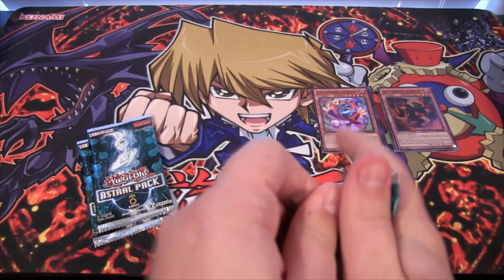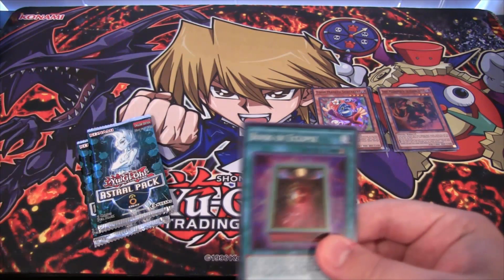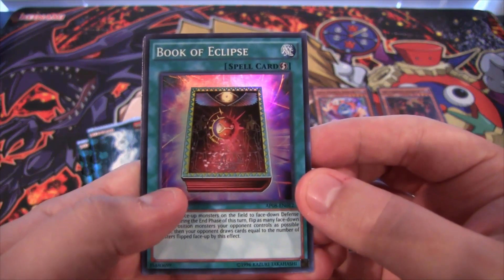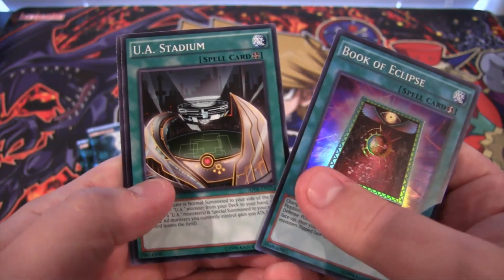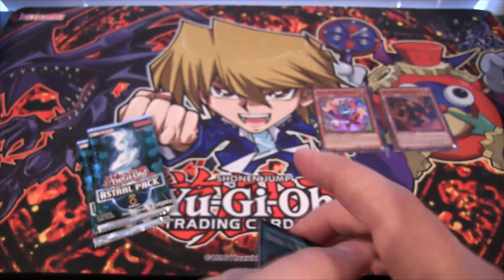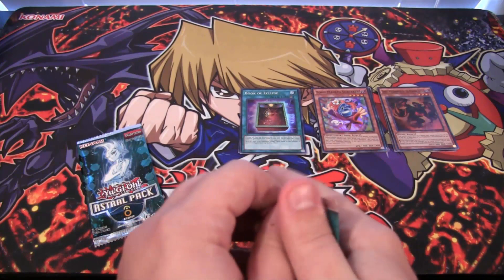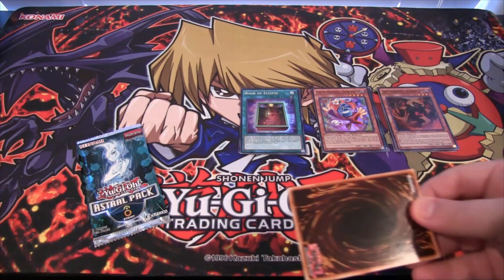I really like this Astro Pack — this might be my favorite one so far. Book of Eclipse, another super rare. You're guaranteed to at least get a super, just so people know — it's not like they're rares in this set. UA Stadium. I wish that would have been a holographic. And Unpossessed. I want all the UAs to get reprinted in holographic form — give them a box like Noble Knights got.